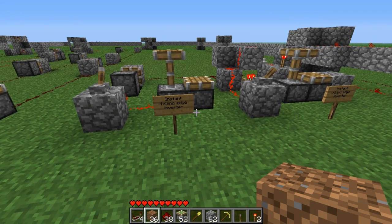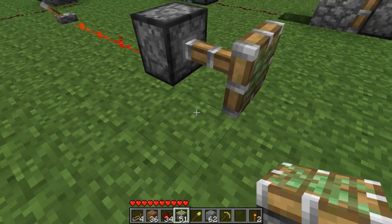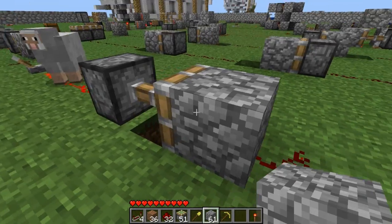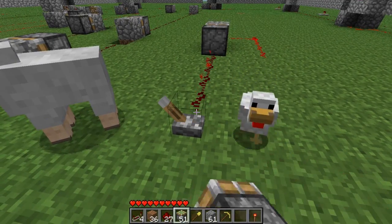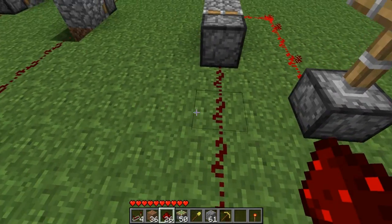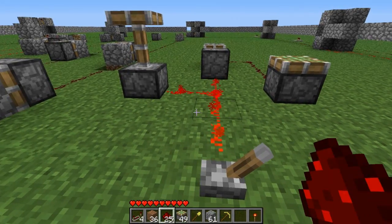Here is how to build the instant falling edge inverter. Here is the input. This time you have to place a redstone torch directly beside the piston and you're done. It instantly detects a falling edge. Just to show you with two pistons here: the falling edge is instant, the other one is delayed.